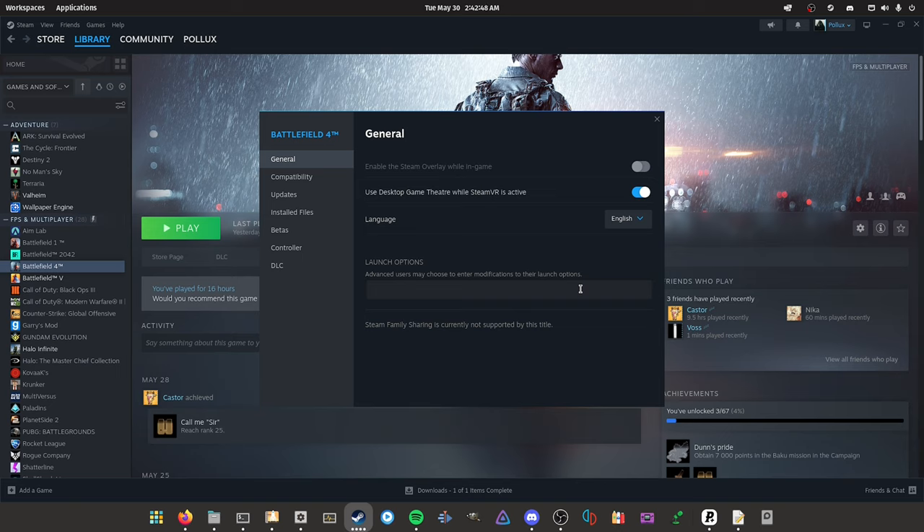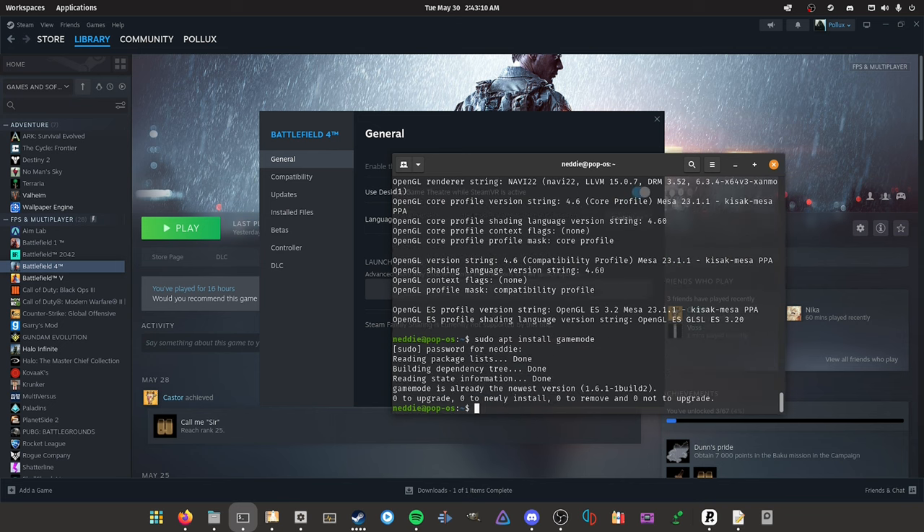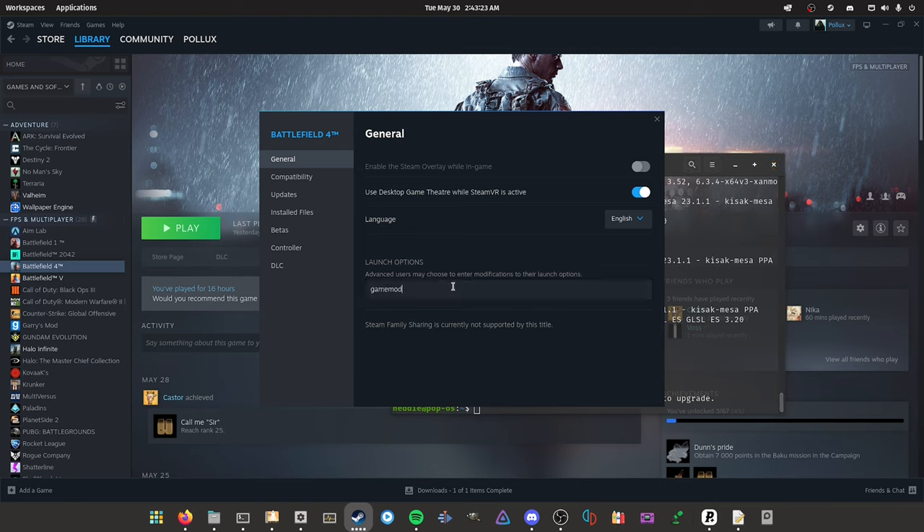I no longer use Gamemode personally because Pop_OS's scheduler handles full-screen game prioritization really well. But if you want Gamemode, install it with 'sudo apt install gamemode', then add 'gamemoderun %command%' to your launch options. The NVIDIA shader cache command similarly needs to be in the launch options to actually take effect when the game runs.